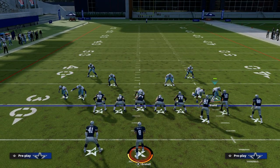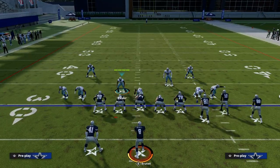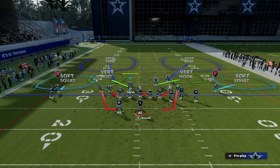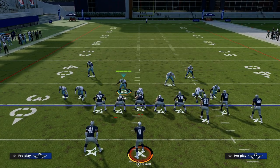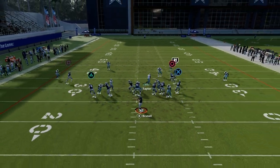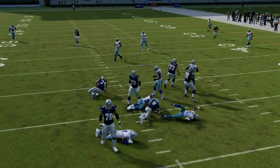Another thing I want to point out is when you show blitz out of 2-3-6, it creates really good alignment — your safeties come down in the box really well. And again, there you see the loop blitz coming in off the edge. It gives you incredible alignment.